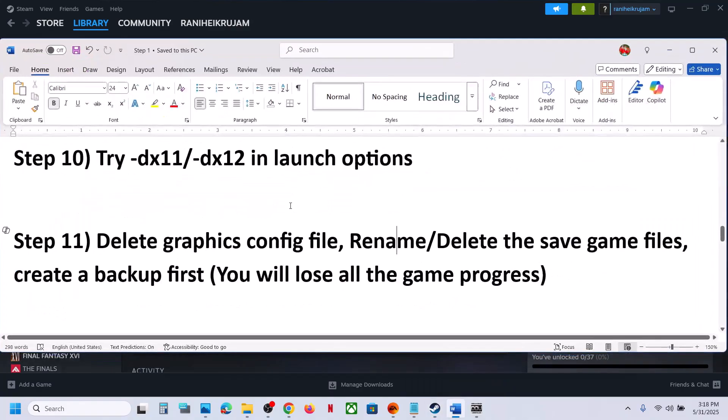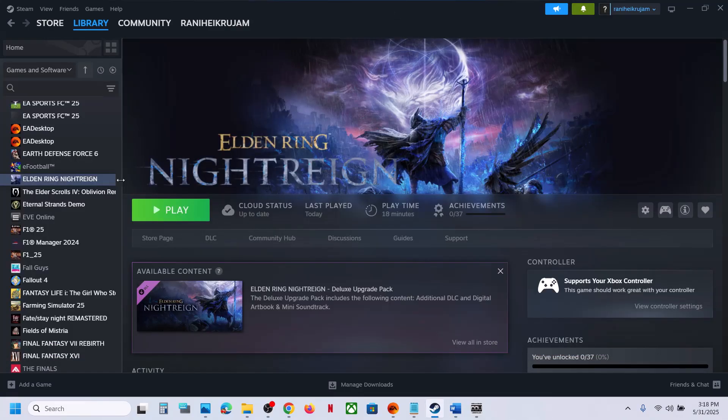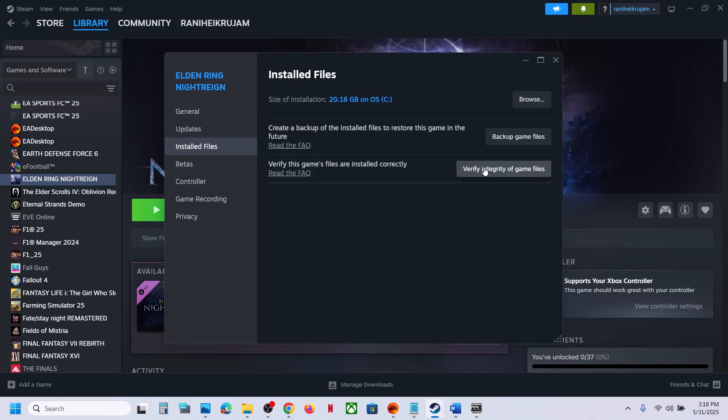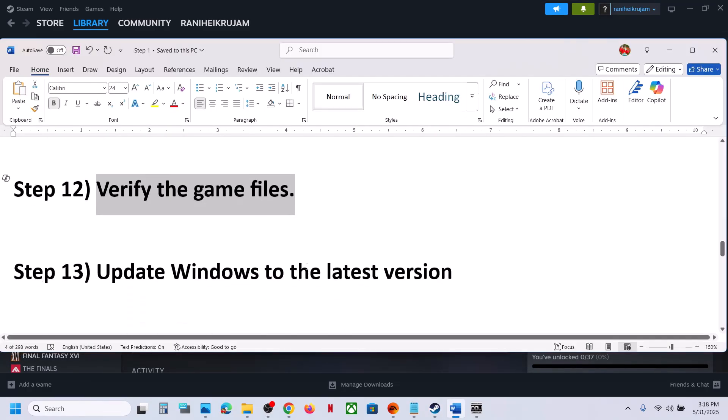Still not working? The next step is to verify the game files — this is important. In Steam, right-click the game, go to Properties, go to the Installed Files tab, and click Verify Integrity of Game Files. Once verification is 100% complete, launch the game and check.